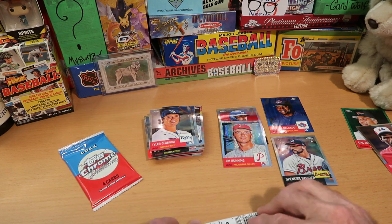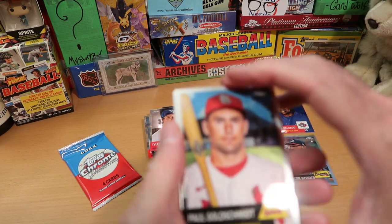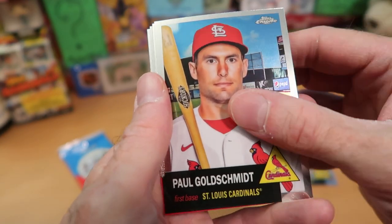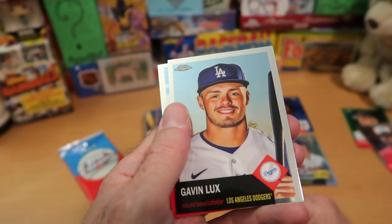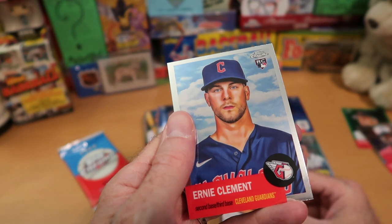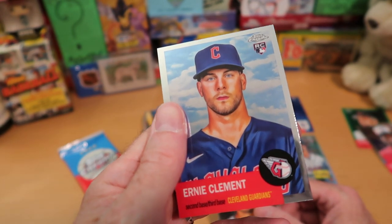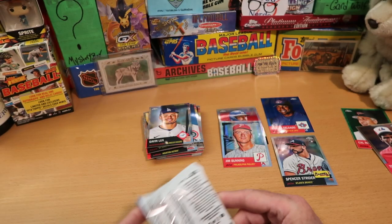Penultimate pack. I think we're still due a couple of refractor chrome cards. Paul Goldschmidt — nice card of the reigning NL MVP. Edgar Martinez, Hall of Famer. And Gavin Lux from the Dodgers. We finish off with Ernie Clement — nice rookie card there, but a very weird expression on his face. Maybe he just swallowed a lemon.